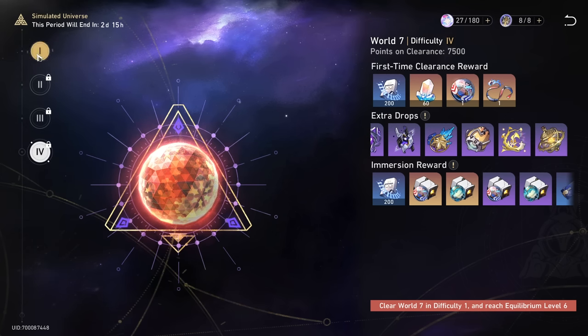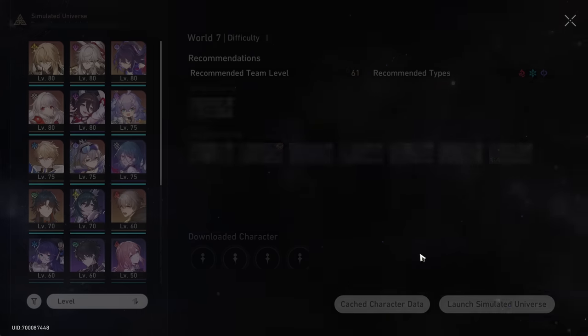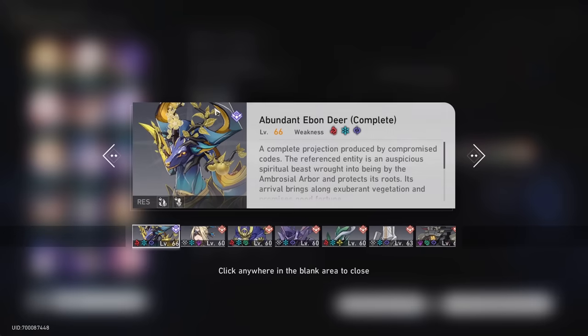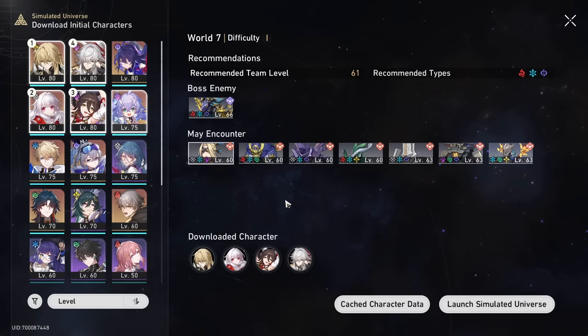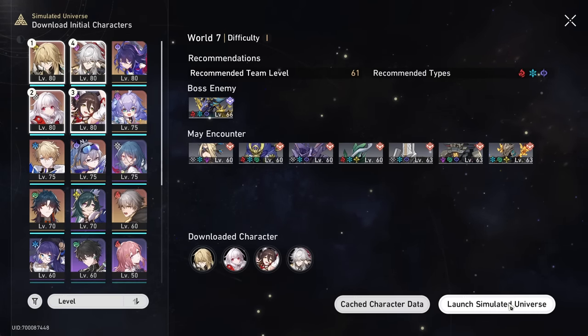I would just jump to difficulty 4 if it was possible, but I'm going to make these quick. Let's check out the boss of this realm, which is this deer thing. We're just going to go in with our typical team — these four — and Elation Path.